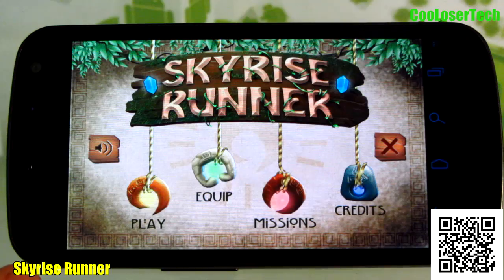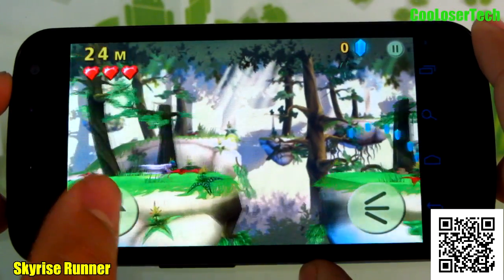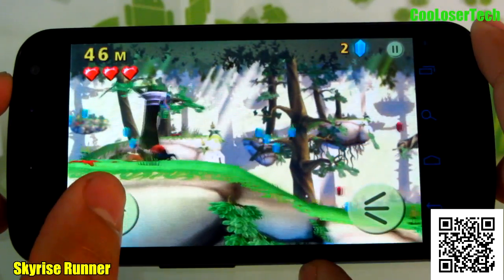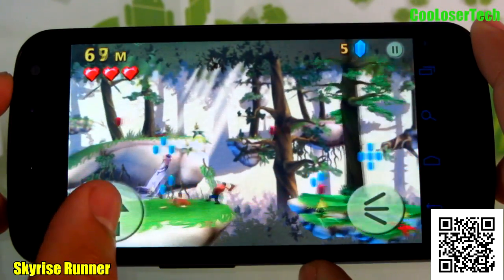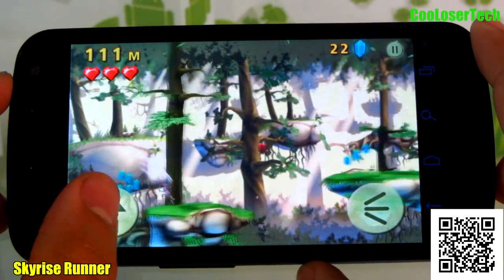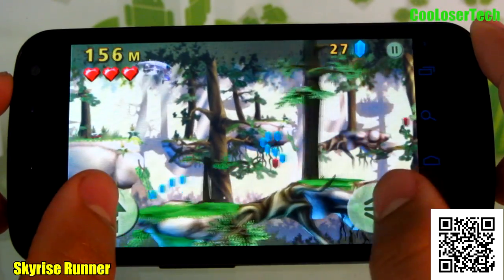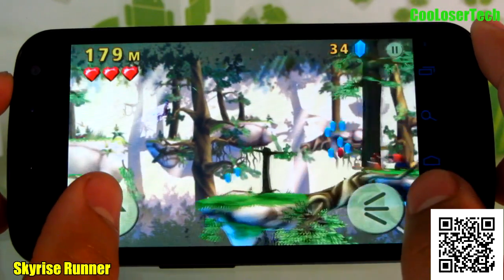Next up we have Skyrise Runner. Let's click on play. There's a jump button and you can see it's a runner type of game. You see a lumberjack just kind of hanging out down there — don't hit them. On the very top where the hearts are, I get three hits. And this right side is like my little ray that I shoot with.